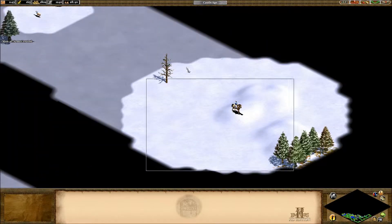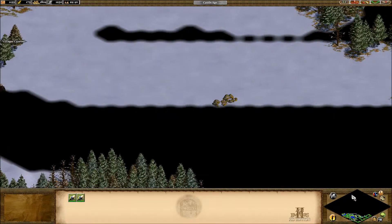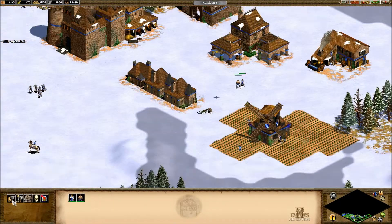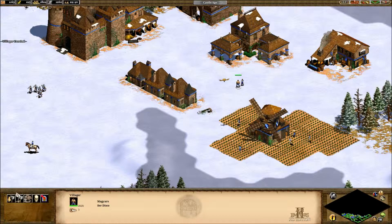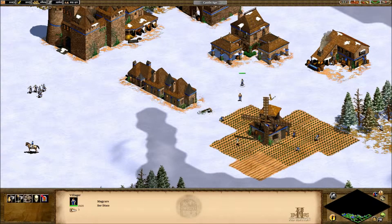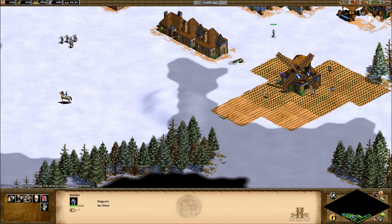Okay, where's the other scout? Here he is. Come up here — look, we found more sheep. Send them down to the mill. You two — you build me a farm, and you build me a farm as well.